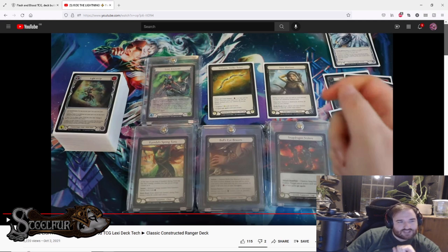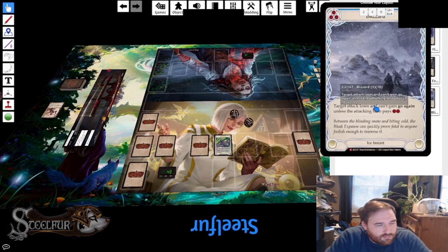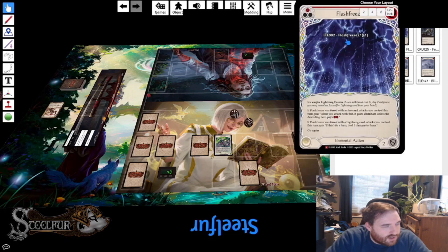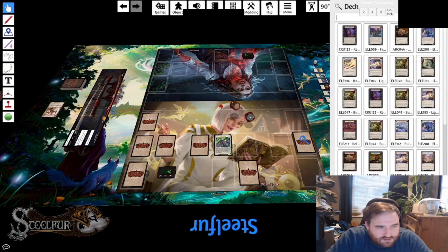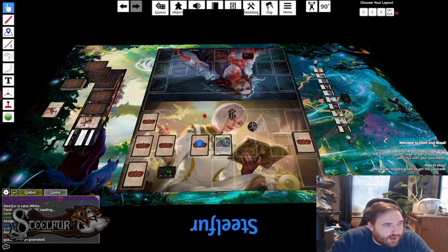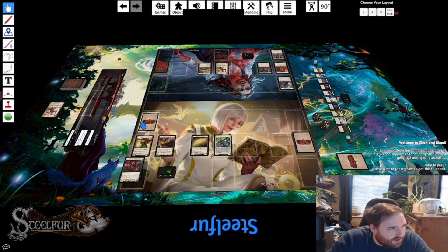Moving on to some gameplay now. We have two games recorded — into Dash and into Rhinar. I'm working on the sideboard for the Dash game, including some Seek and Destroys, since Dash may want to keep her arsenal for prep. Going to see how that plays out. Voltaire is the obvious equipment choice. I think I go first — actually I'm going second — not sure yet whether going first is right or not.